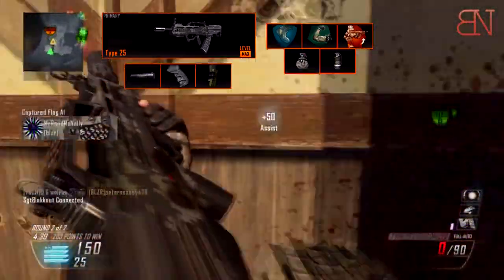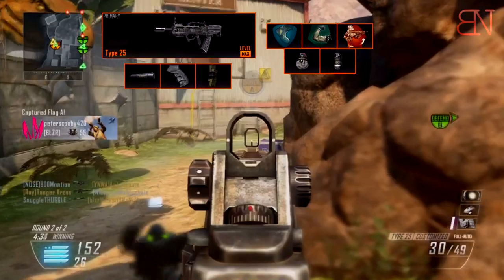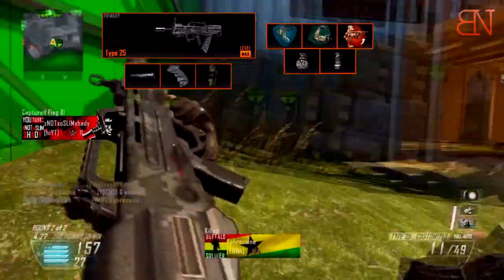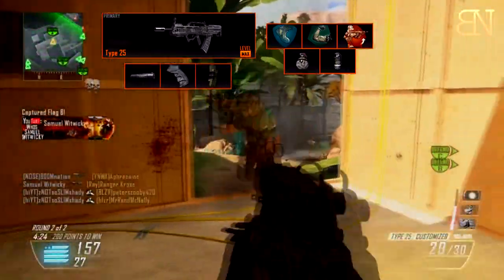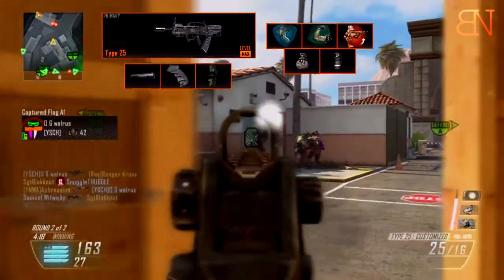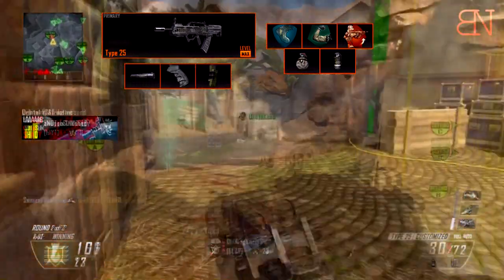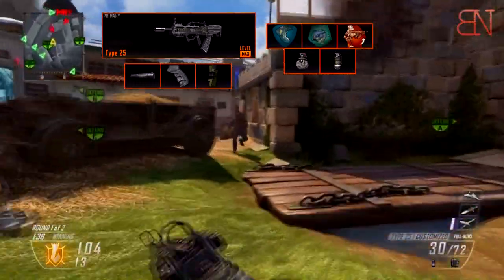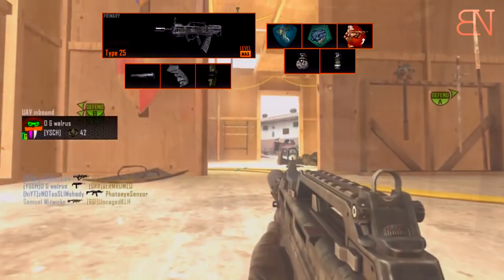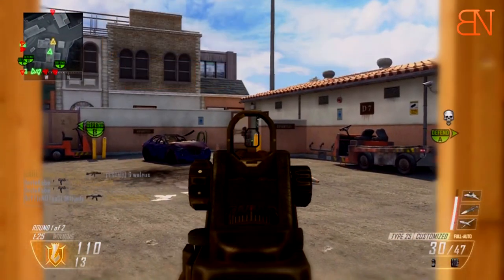The last thing on this class setup you might consider swapping is the second tier perk slot. I personally rely on toughness quite a bit. However, I've noticed that when using this class setup I go on such long killstreaks that I end up running out of ammo and have to pick up other weapons. So if you feel comfortable without toughness, I would recommend slapping on scavenger instead, so you can keep this gun and maintain the same playstyle throughout your entire scorestreak without picking up some LMG you aren't comfortable with.